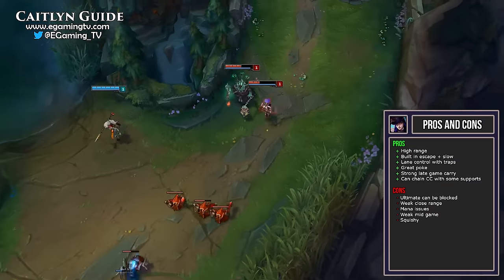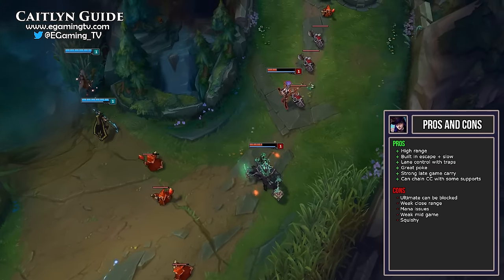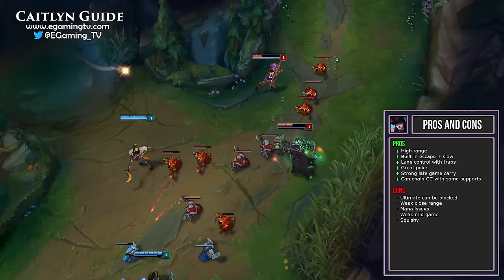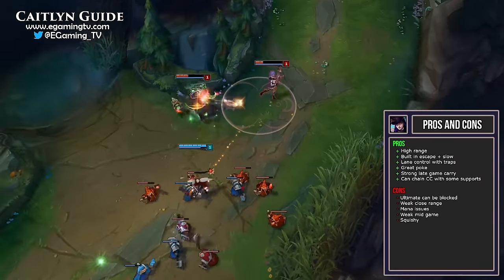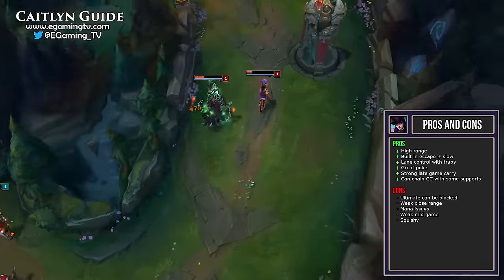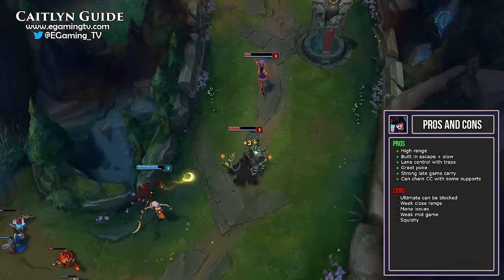Let's start by looking at Caitlyn's strengths and weaknesses through her pros and cons. Before Jhin was released, Caitlyn was considered the sniper of League of Legends. When you think of a traditional sniper you think of high range, high damage, but no mobility at all. Caitlyn has all of these but she even has an escape built into her kit, which is why she's such a strong AD carry pick. She also has really nice lane control with the traps in her kit.